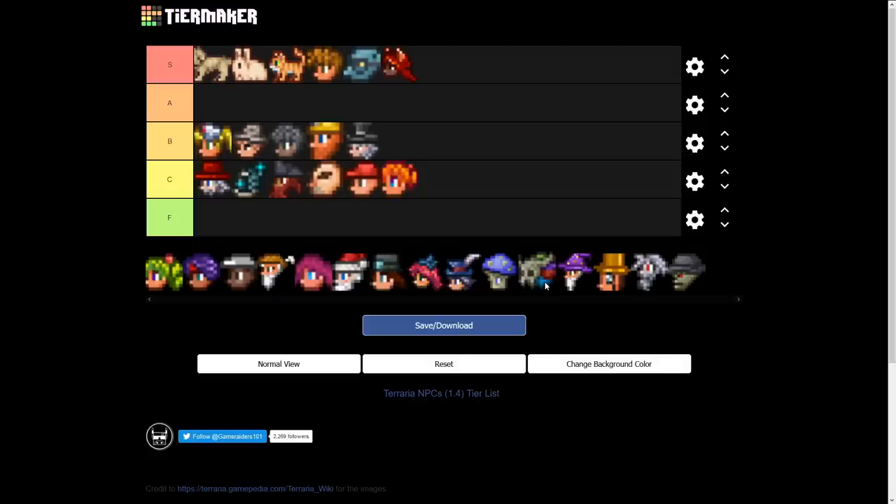The Witch Doctor sells a lot of useful items — the Imbuing Station, fountains, a couple other things — and he does sell the first set of wings. But in terms of overall usefulness, unless you're running a full dart class, he's not the most useful NPC. He lands somewhere in C/B range.